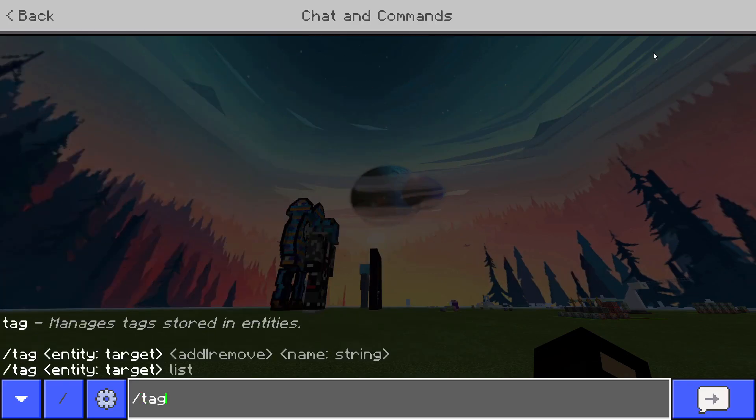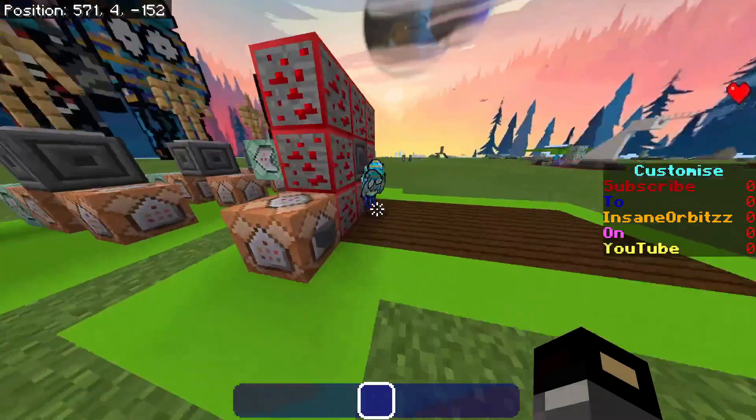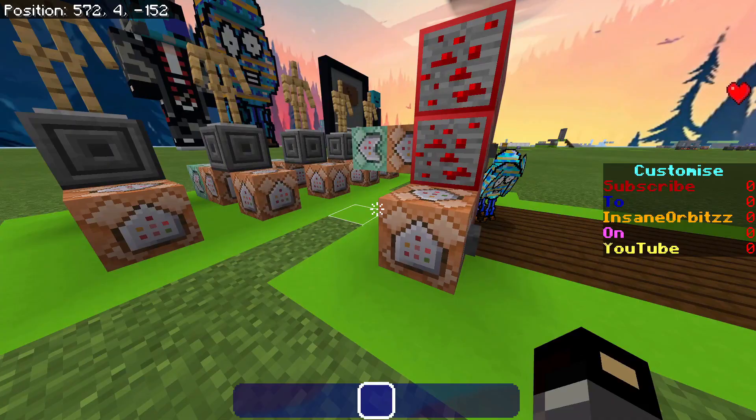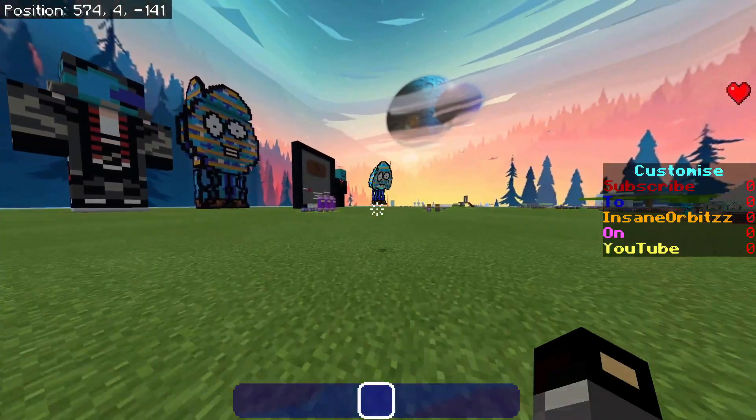To turn it off you would just do /tag at s remove yt. Now when someone goes near me — or I go near someone else — you can see they don't get TP'd away from me because I don't have the tag 'yt'. Then if I turn it back on, you can see I can make them fly away.